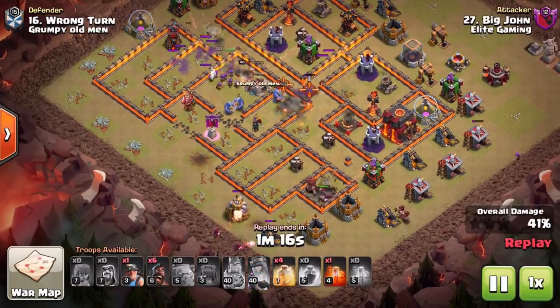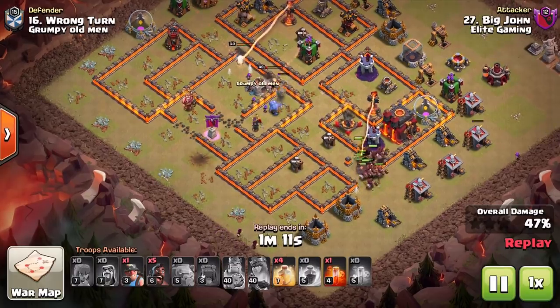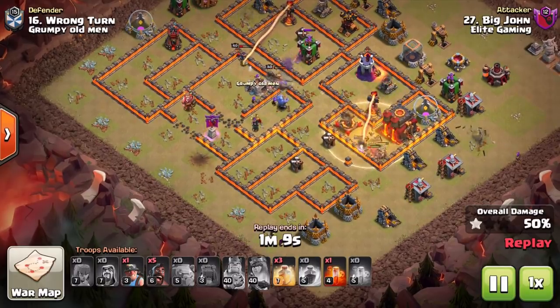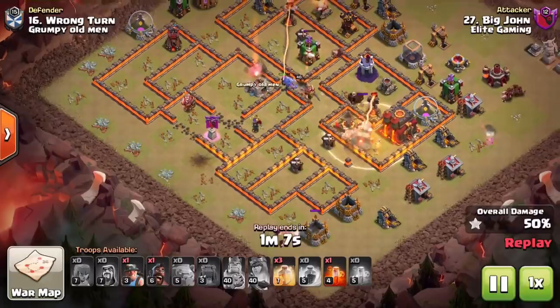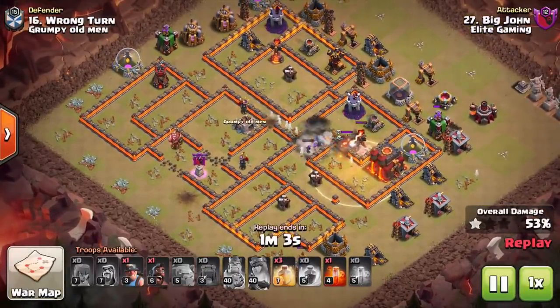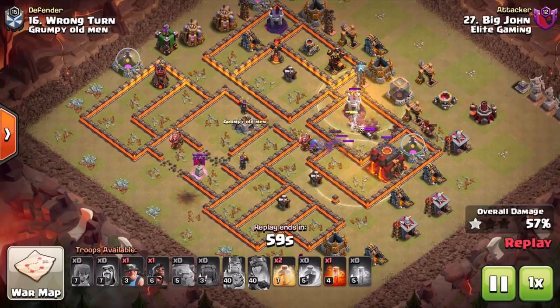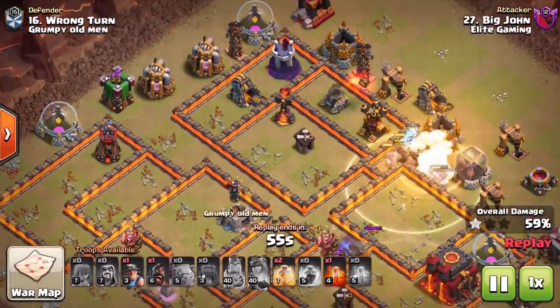The defenses that you get with that — yes, take that into consideration — but it's more about the pathing. You have enough firepower with the Hog Riders to circle around the base irrespective of which defenses they are. You can see inferno towers, wizard towers, all the dangerous defenses for Hog Riders are in there but we're still able to take them out very comfortably here.